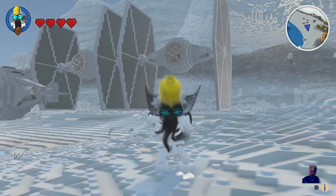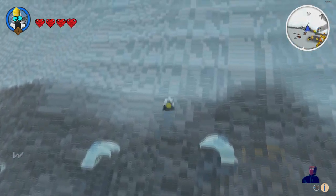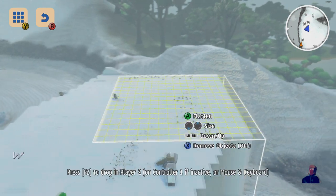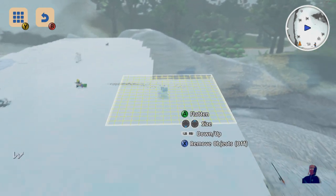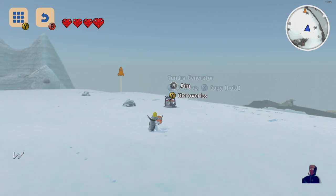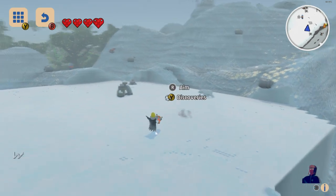Now that you've opened your Sandbox Mode world, I would suggest you find a flat area to do this, as this is going to be the easiest and quickest way. You're going to want to flatten quite a big area, just because there are a lot of objects that we will be placing. Then just get rid of everything on here, because it's just a waste of space and we don't need it. Just clear the whole area.